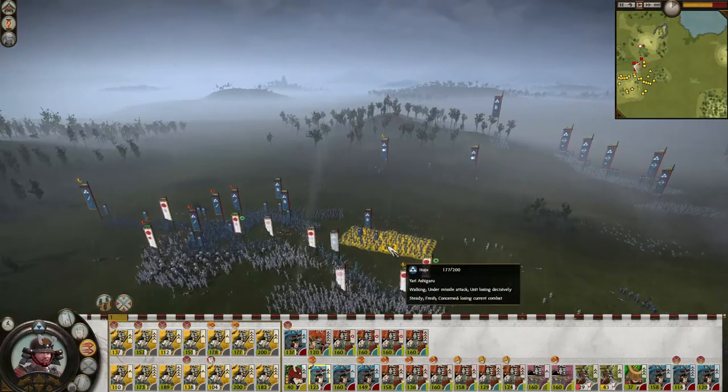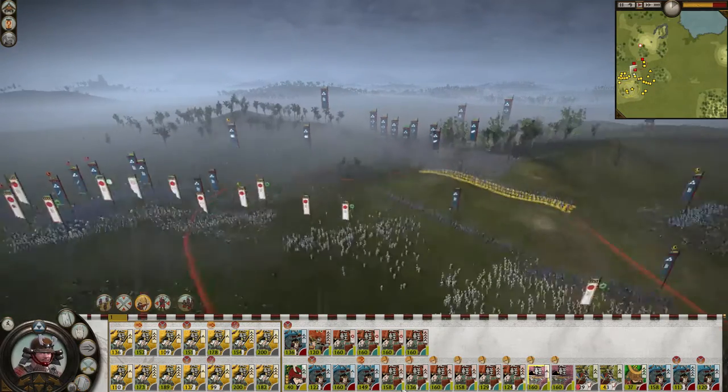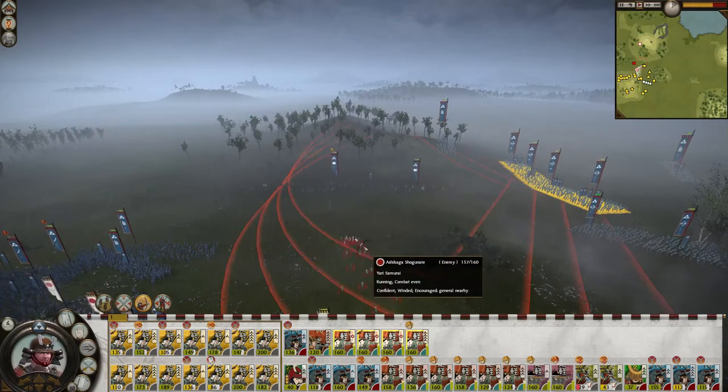The Hojo's starting Daimyo also boasts the Night Fighter trait, especially useful when fighting the combined forces of the Imagawa and Takeda, as their armies can be dismantled individually without them bringing their full numbers to bear.